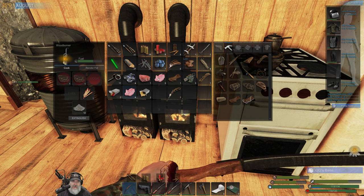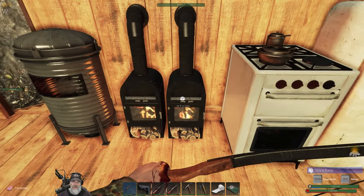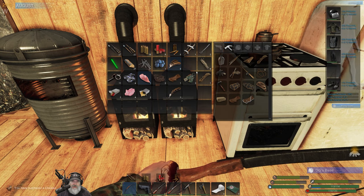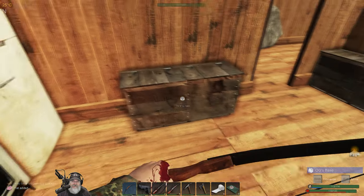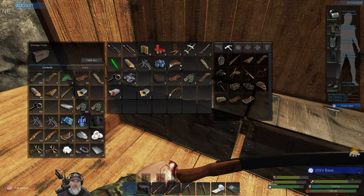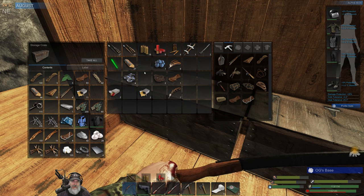We're gonna split this in half — we got some meat there that we've burned. Let's also butcher this chicken and get that meat burning as well. Our goal for today, our main purpose for today's episode, is to upgrade our bow to level two and then go test it out.